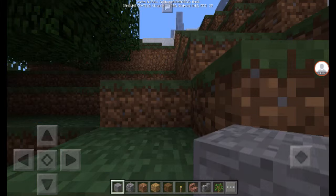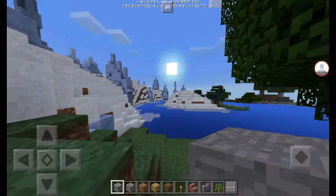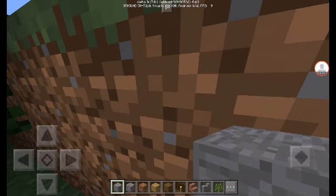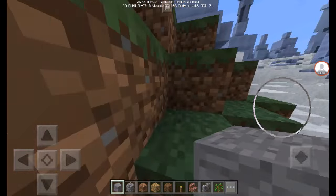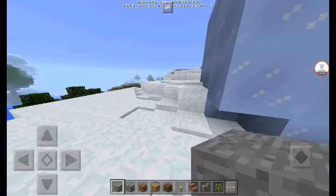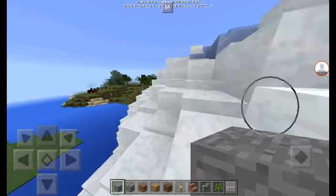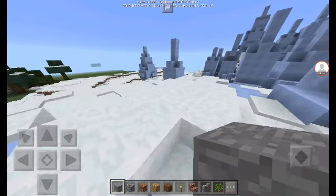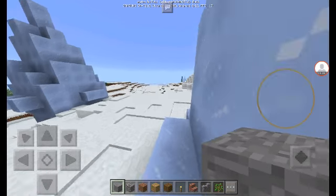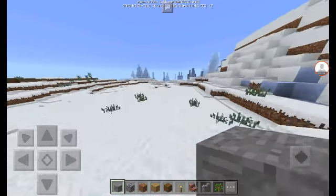So now we spawn in this forested area — this one is just a normal forest, not so useful. What we need to do is navigate, and as you can see here we are in an ice spike biome. You have to go forward and then take a right, because the village is in that direction.